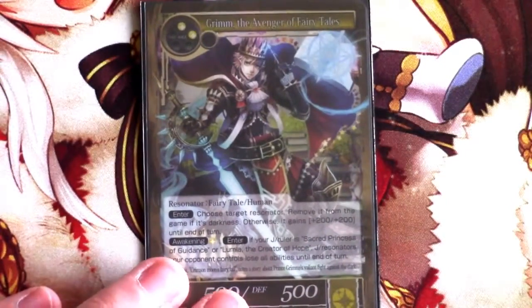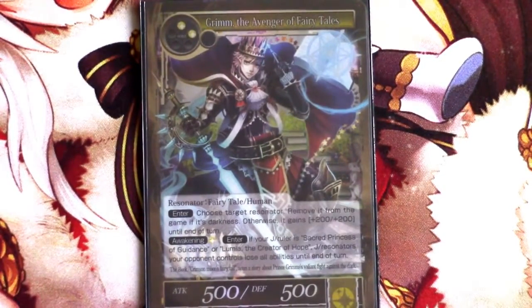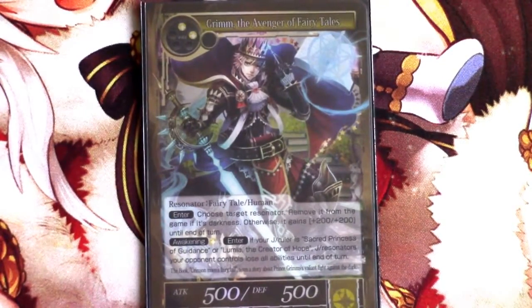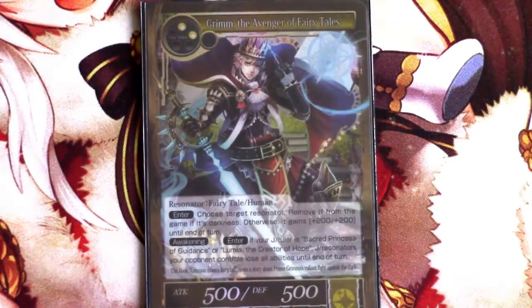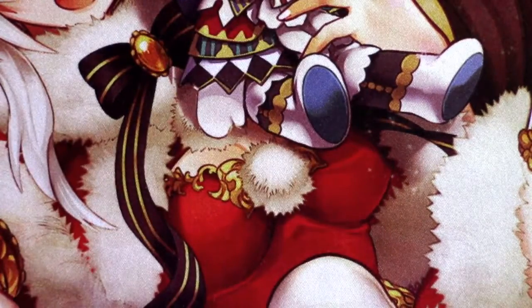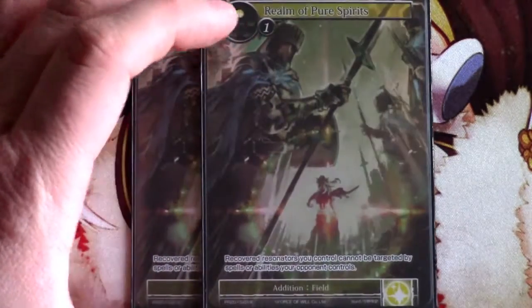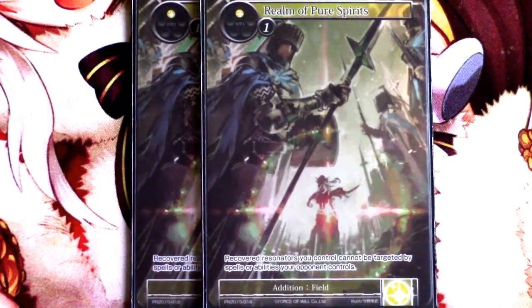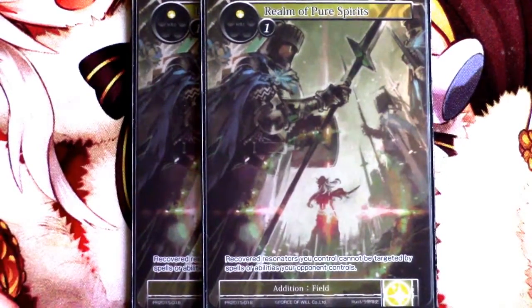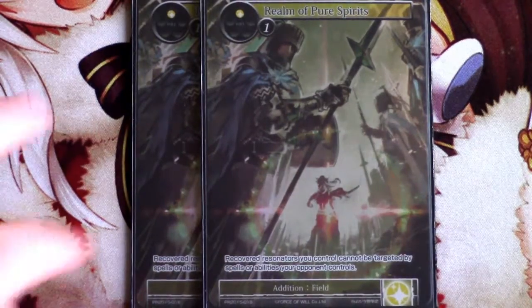Grimm is best with tutoring targets and tech choices. Grimm Avenger has been a staple with how frequent Yogg is locally — being able to remove Yogg or even a Dark Arthur from the game can really help. That's one in the main deck and probably two more in the sideboard. One of the absolute MVPs of the deck is Realm of Pure Spirits. This protects your Rapunzel — they cannot kill it unless this card is removed — and also protects your Match Girl when you want to leave her in the field to discard Matchsticks. It's an absolute must as a two-of.